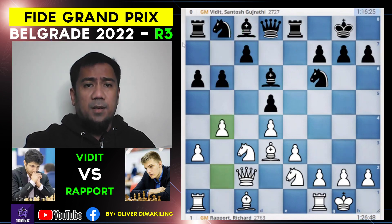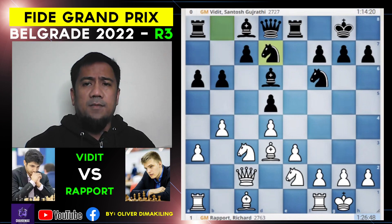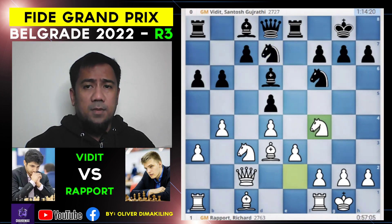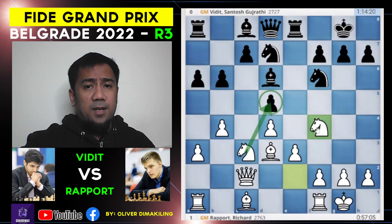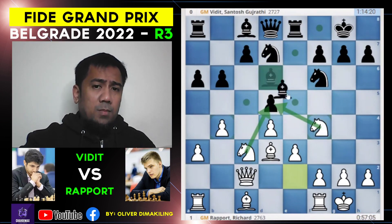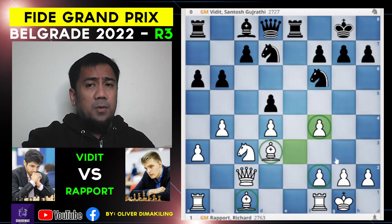b4, not allowing c5, so knight bd7, knight into f4. Again, an interesting choice — the knight on c3 and f4 is attacking b5. Now black can capture the knight, and we have a doubled pawn.